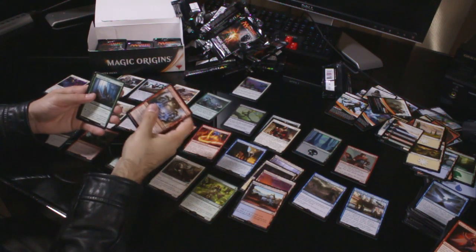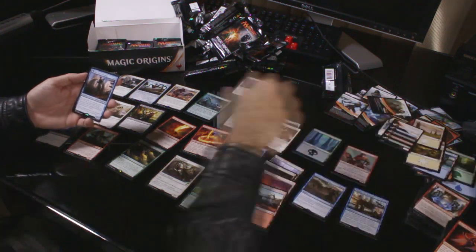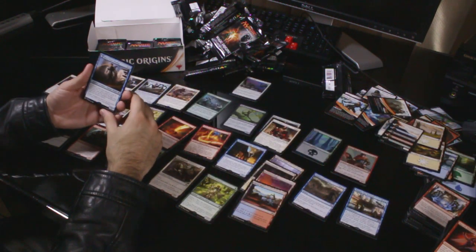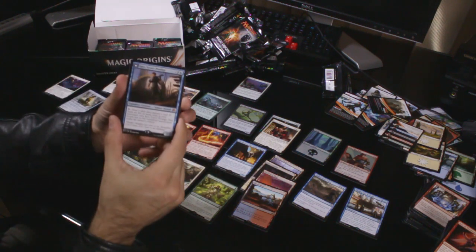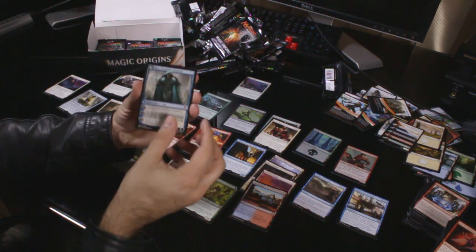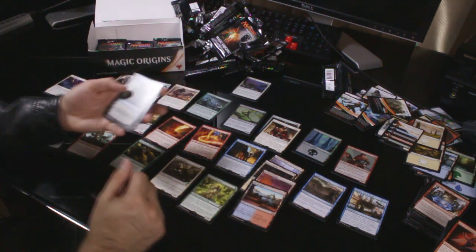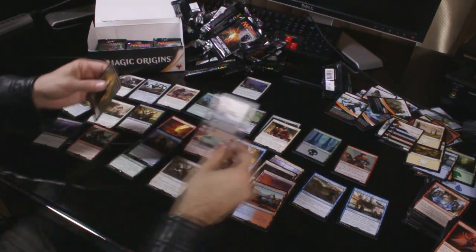Uncommons: Aetherflux Reservoir thing, Somberwald Alpha and Dwynen's Elite. We got a Jace — excellent, that's cool! There's going to be plenty of guides online on what Jace does, I'm not going to read it out here, but there's the front side — pause the video if you need to. And when he flips, there's Jace flipped. First Planeswalker — happy with that. Another token thing and a Zombie Token.